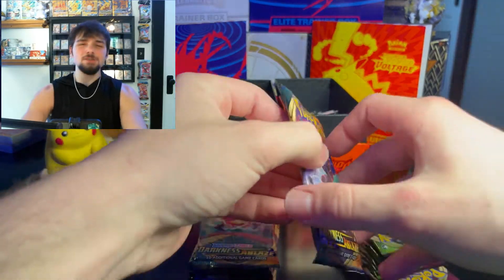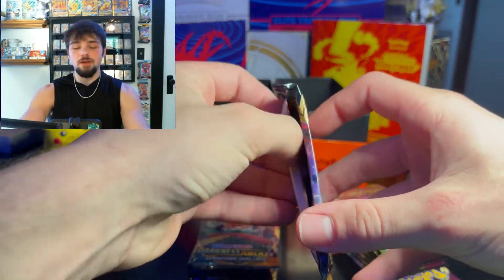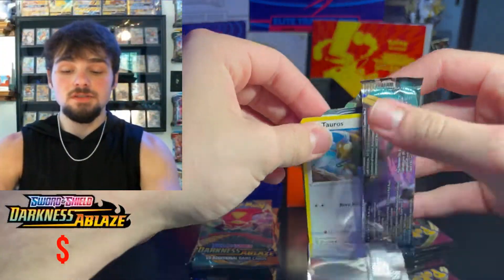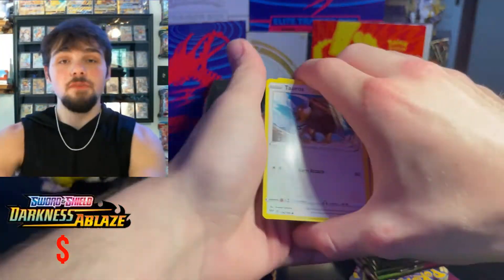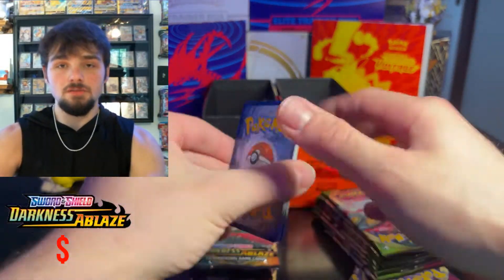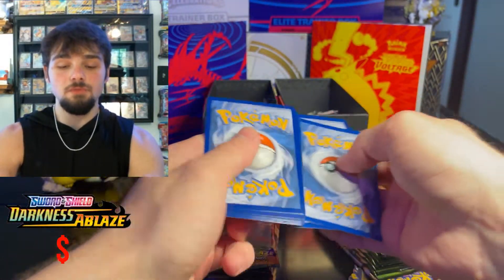We're starting with Darkness Ablaze. Pikachu is in the back ready to hold up all the good hits. There'll be a counter on the bottom left for Darkness Ablaze and another on screen for Vivid Voltage, and we'll add up the totals to see which box wins.